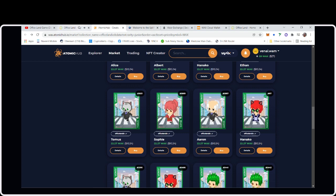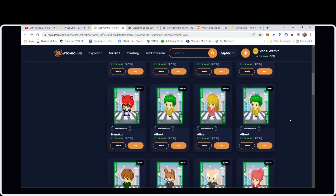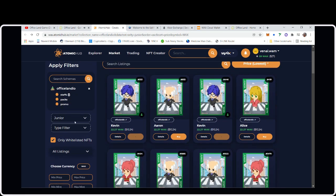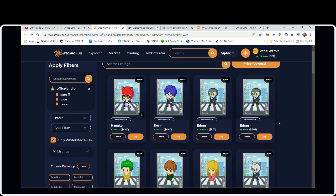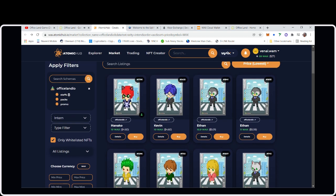On Atomic Hub or NFT Hive you can buy the NFTs — you have to buy them with WAX token of course. Interns are about five dollars a piece right now; they even went under five dollars because of the market dip. You'll want to buy a bunch of similar cards.